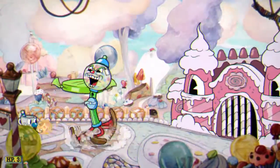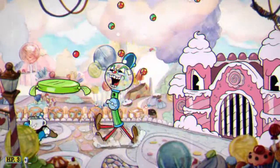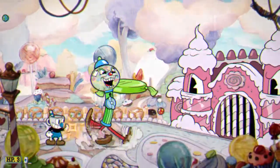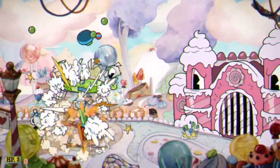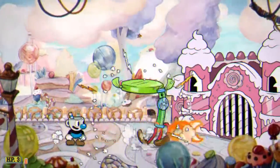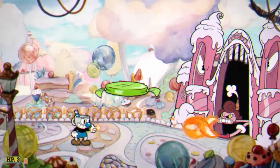For this fight you should use charge. On the gumball, try not to stay too close to the lollipop in the background or else you might get hit by a gumball that you don't even see. Also make sure not to stay too close to him or else he'll hit you.